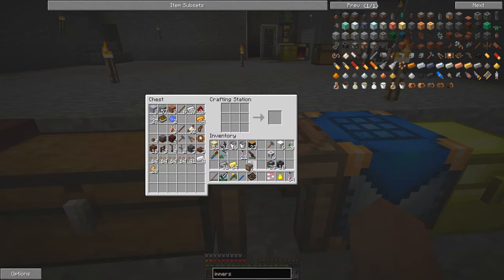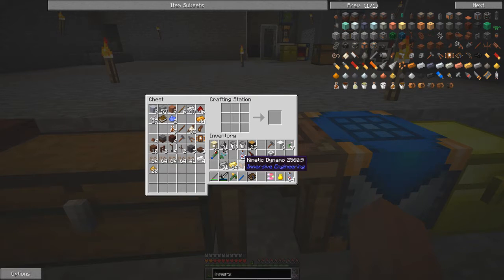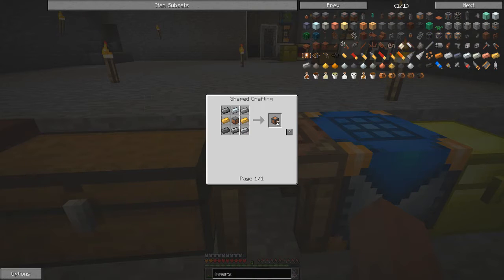I've got plenty of electron ingots. We also need kinetic dynamos — I made those previously. The recipe is straightforward: it's just a couple wire coil, which is copper wire around one iron ingot. You put four copper ingots around a stick to make four copper wire, then two of those make one couple wire coil, and that makes one kinetic dynamo. You need eight basically.